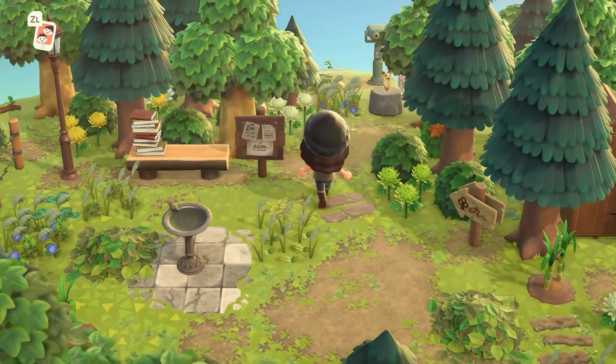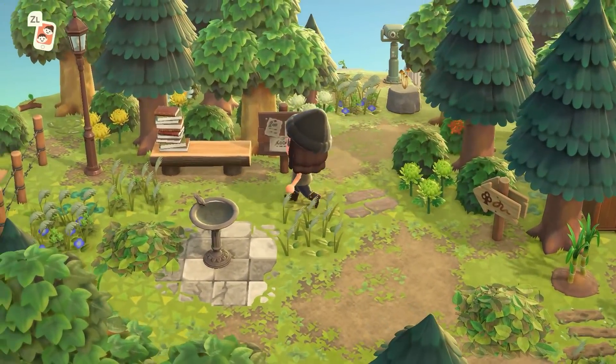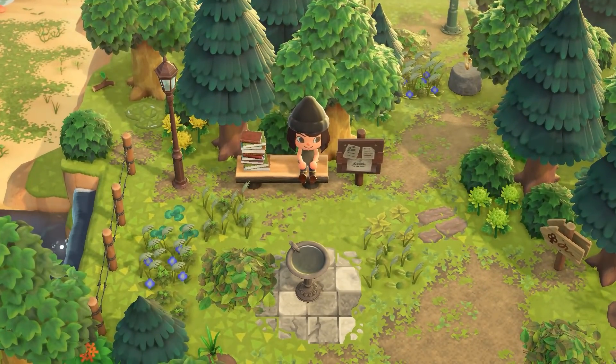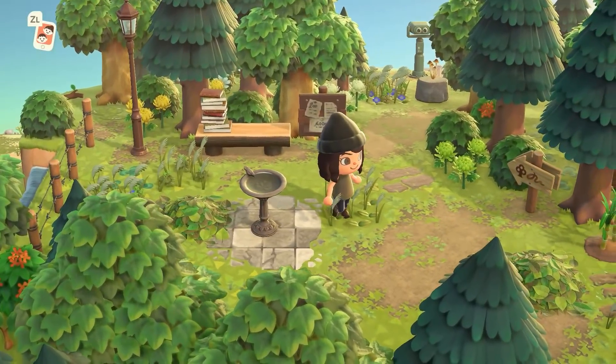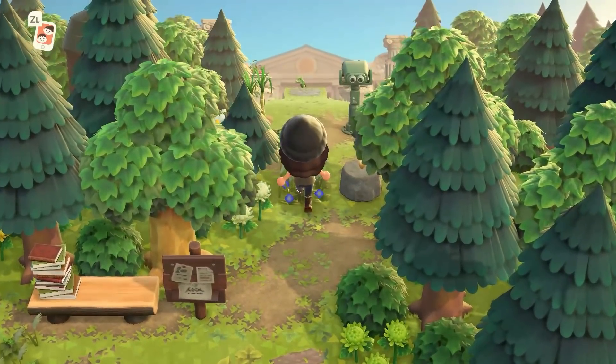I love this sign. I want to pause here for a second because this is a really good example I like to point out on different islands. This is clearly a very small area — nothing extravagant, only a couple of items — but it's a great example of how to fill up space. Obviously weeds, you have the bird bath, some custom codes, and just a handful of items. It really isn't anything crazy but it's such a good example of how you can fill up space that way.